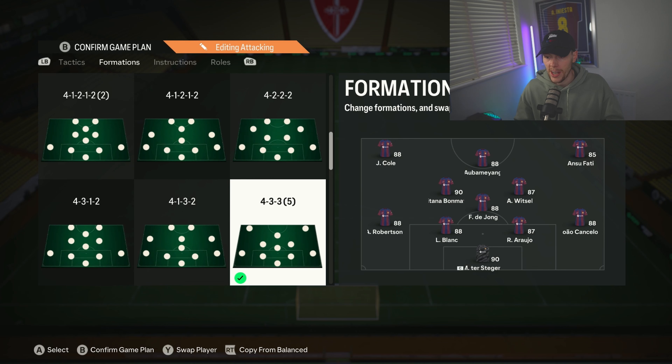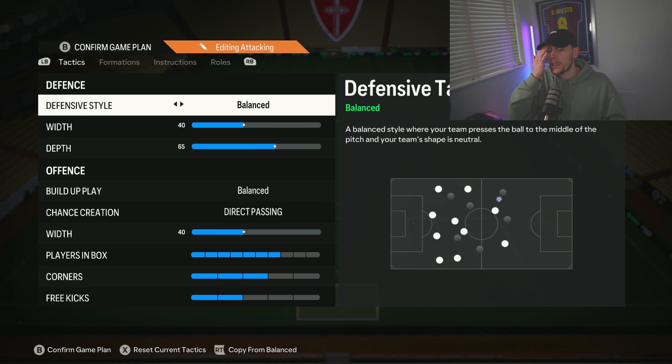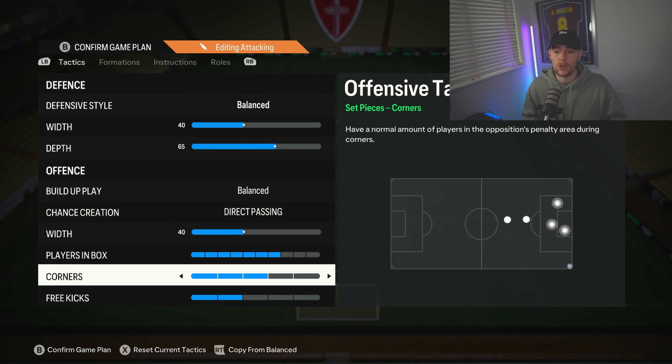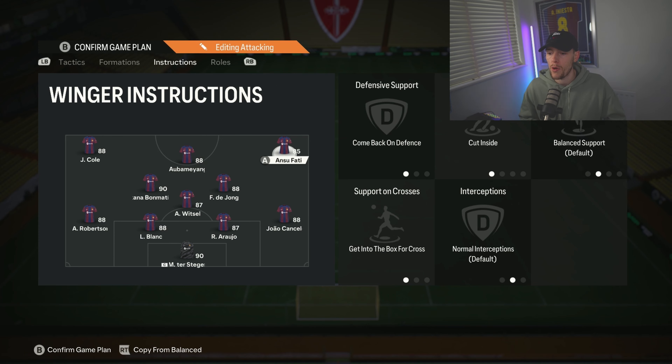The final set of tactics in this rotation is the 4-3-3 false nine. There was a video recently on the channel so if you want gameplay it's there — I'll probably link it at the end. It's my fourth favorite 4-3-3 variation so far this year, very close to the 4-3-3 four. Tactics: 40 on the width, depth at 65, balanced and direct passing, width 40, players in the box seven, corners three, free kicks two. The striker is on stay central. The left and right wing instructions affect how you defend — we defend in a 4-4-2 again. The right wing is on come back on defense, cut inside, and get into the box for crosses.